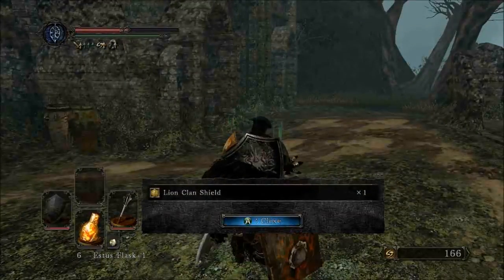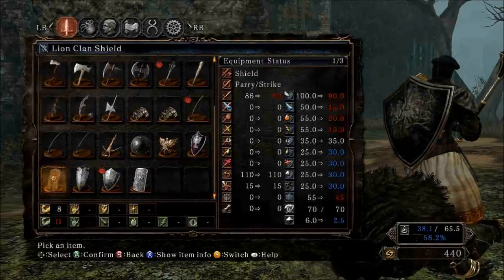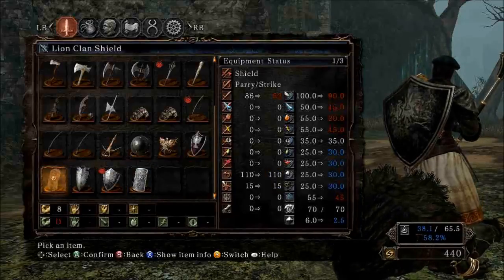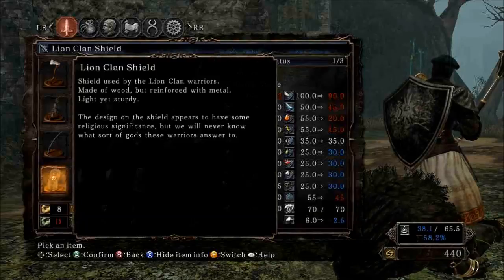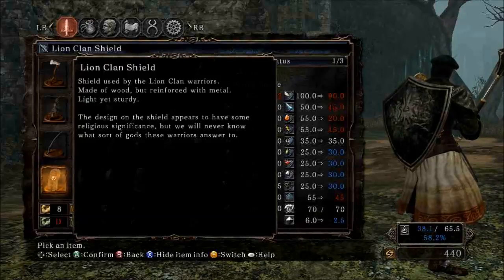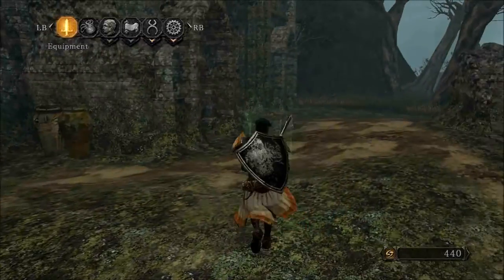Oh, thank you. Ooh, they have great shields — definitely want to check this out. Well, it's better than this one, I guess, except for not being magically oriented. Made of wood but reinforced with metal — it's sturdy. Design on the shield... yeah, damn, it's only 2.5 pounds! Design on the shield appears to have some relative type of imagery, but we will never know what sort of gods these warriors answer to. Yeah, it's inferior in all aspects except for being incredibly lightweight.